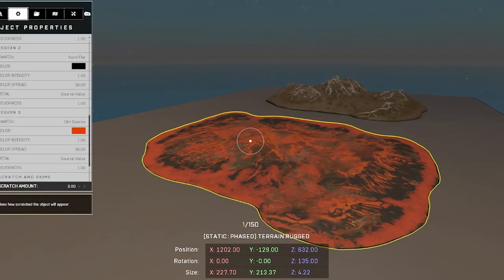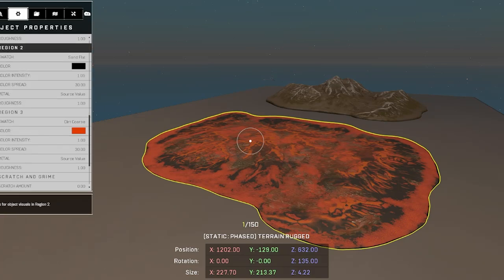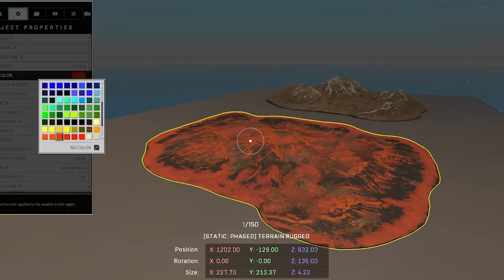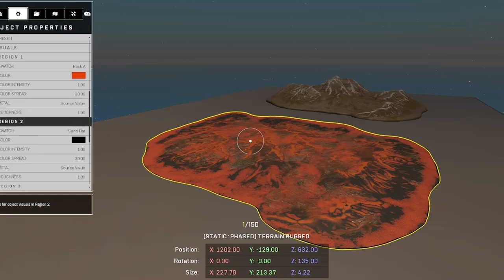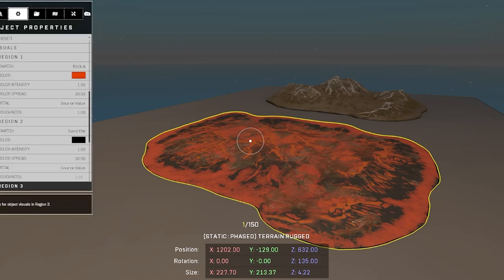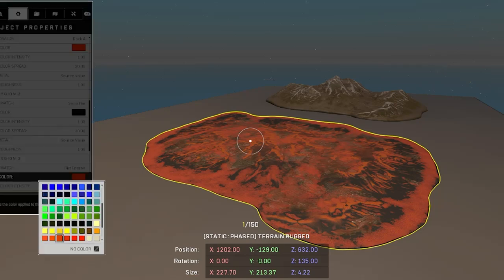The way that you achieve this is by basically just messing with the regions in here — the color swaps. You want to go over to the object properties, go down to color, and select this orange that's right in the middle, about halfway down. Once you do that, go down to region two and select this shade of black or gray. Then go to region three and go right back to that same orange.